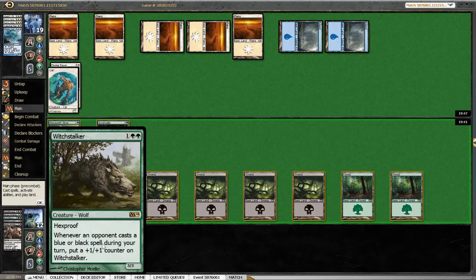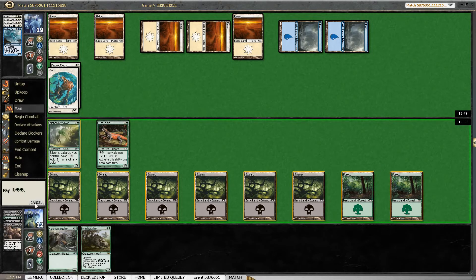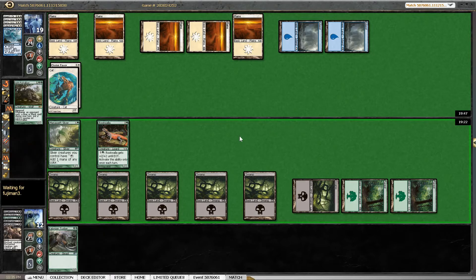A Witchstalker — yeah, that can't be worse than a Colonial Tusker. We can't attack with Rootwalla. Our opponent, even if he doesn't call the bluff and lets it through, then we are soft to a counterattack. No reason to do that.